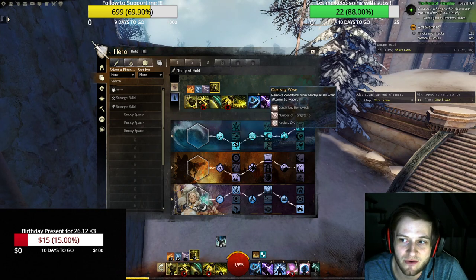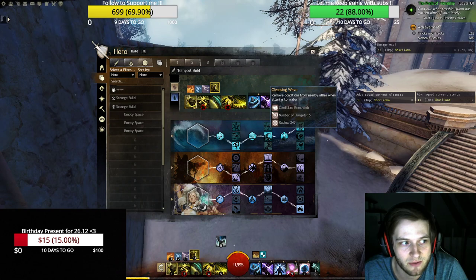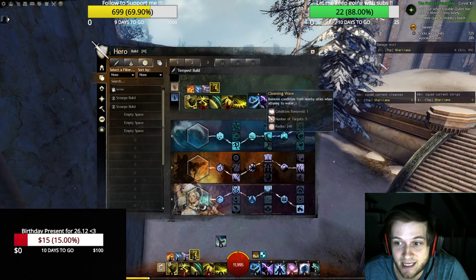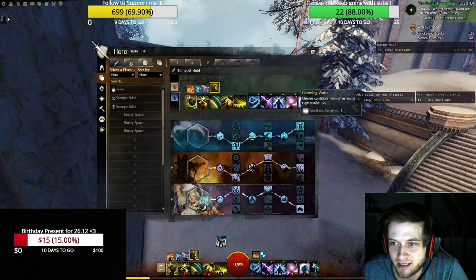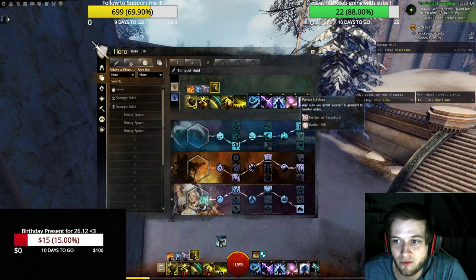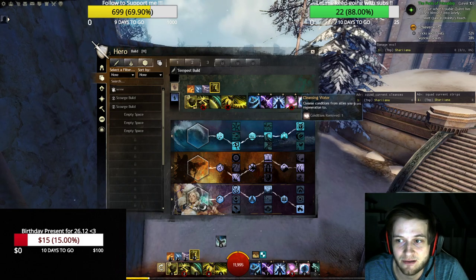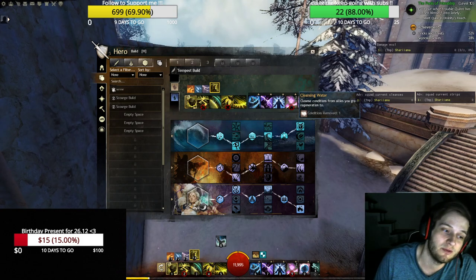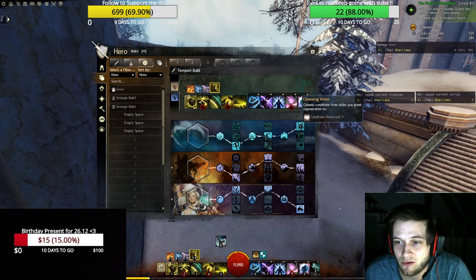Then you are taking Cleansing Wave: remove conditions from nearby allies when attuning to water. Five target cleanse is really easy when you go into water, and you will go a lot into water. So with going a lot into water, this is one of the strongest traits you can take. The other option — deal increased damage and gain reduced recharge — makes no sense for this build. Then you are taking Cleansing Waters. Since Powerful Aura and Soothing Mist are not that good, we are taking Cleansing Waters.